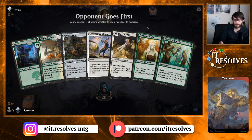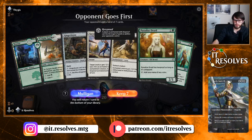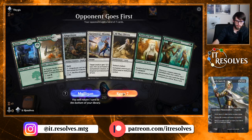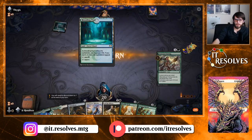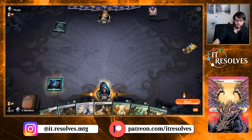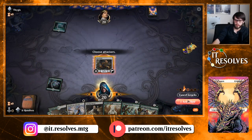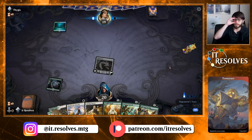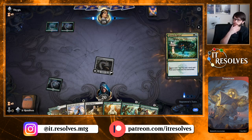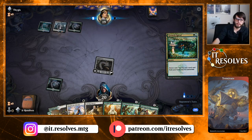That being said, this is a fairly strong starting hand. Turn one Gingerbrute into turn two Paradise Druid is going to be pretty solid, so we'll keep this and see what we get. We struggle very heavily against go-wide decks, where they can just spread out the board with a ton of creatures, because we are so focused on one or two creatures, and so it just becomes a very difficult matchup for us.